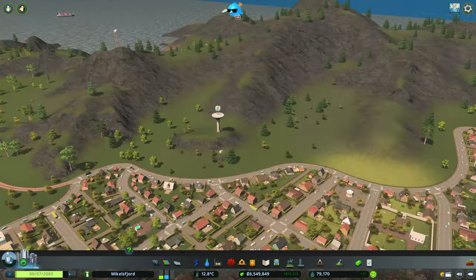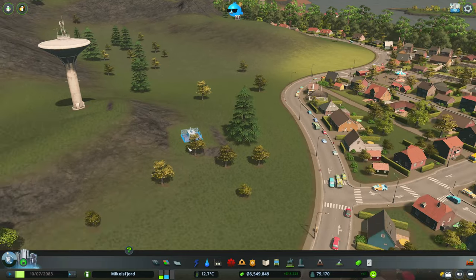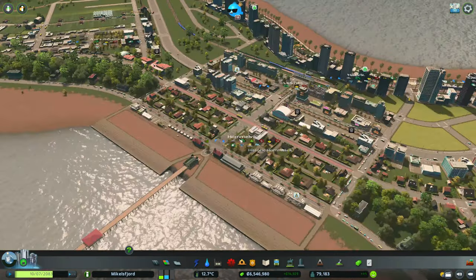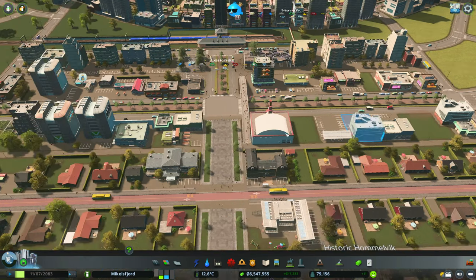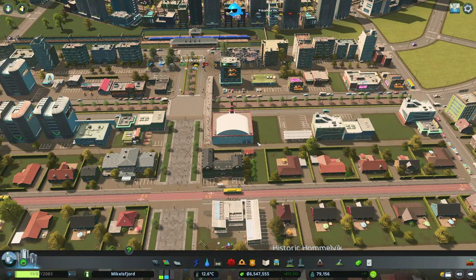Rather than run an ugly power line in there, we'll just use our subtle little earthquake center to make the power jump. Next, I want to go back into historic Homelvik and delete some of these abandoned buildings — I think they're going to come back now that we've added a lot more tourists to the area.